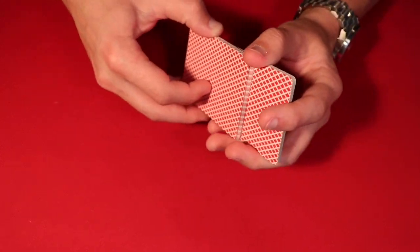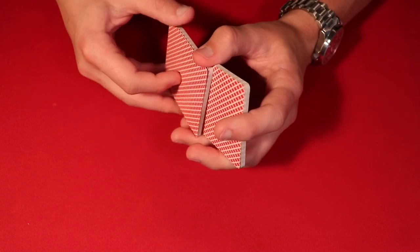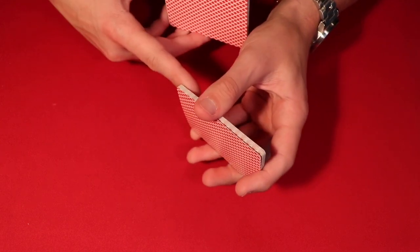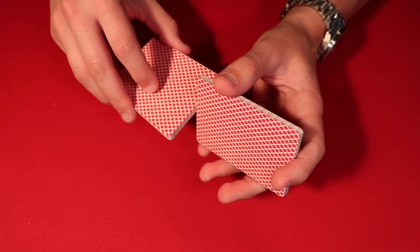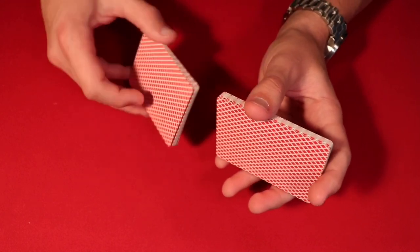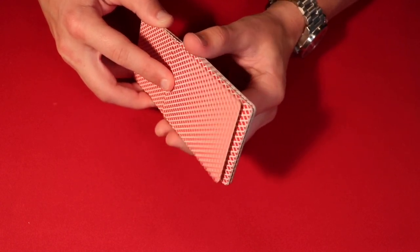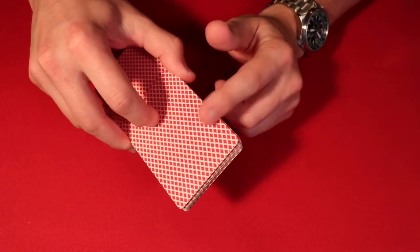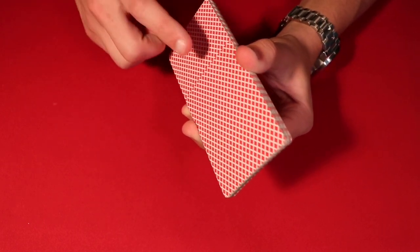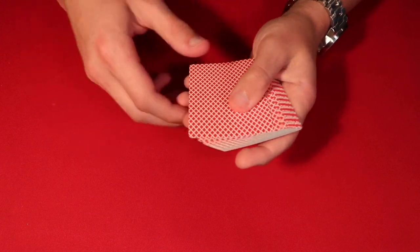Break the deck in half: the bottom half should have thirteen cards and the top half should have twelve cards. With the packets split, make sure the bigger thirteen-card packet engulfs the smaller one — unlike a regular faro where you alternate evenly, here the bigger packet is on both the top and the bottom. Square the cards together; to your spectators it looks like a real shuffle of the pack, but you've actually just maintained your setup. From here, deal the packets out again — their third pile goes face up so they can keep track of it.